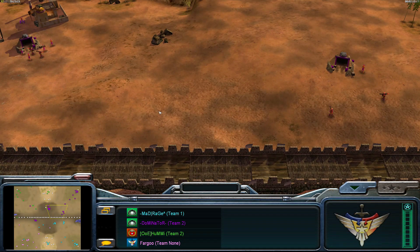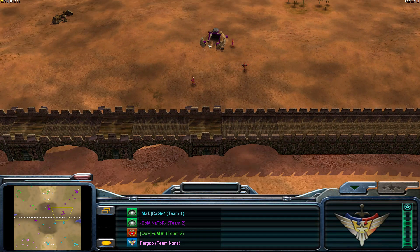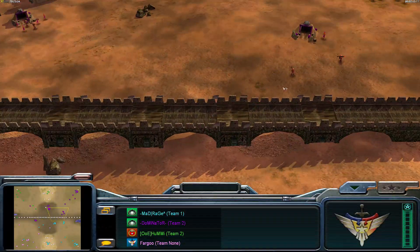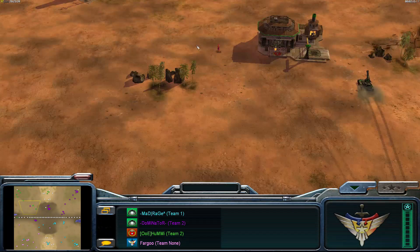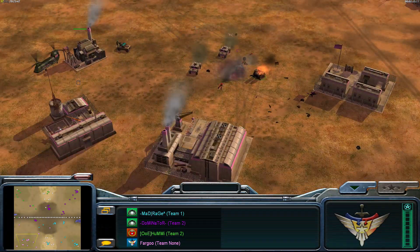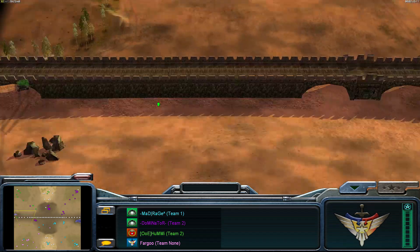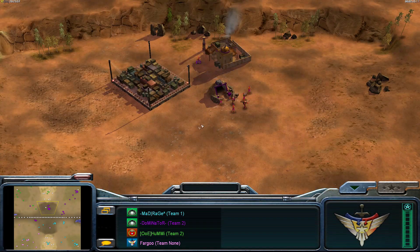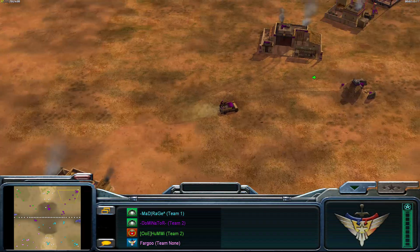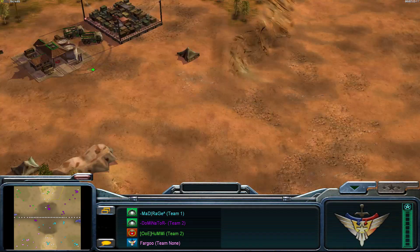Generally you want to know where to build slightly differently to your standard 1v1. On Fallen Empire as GLA, I build my normal tunnel in my base but I'm not building one in the center like on Tournament Desert — instead I'm doing one at my unsafe supply and one to block off this bridge. In this case I've gone for an aggressive tunnel in the enemy's base because this player is air.